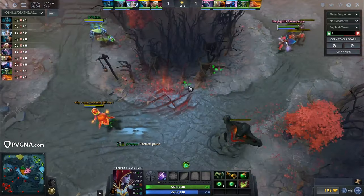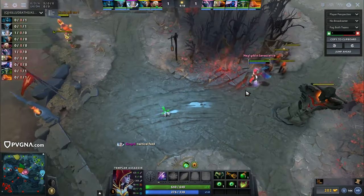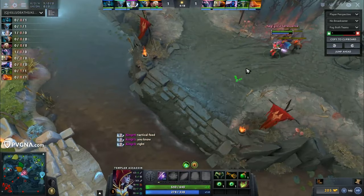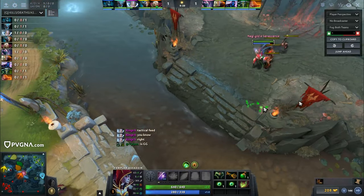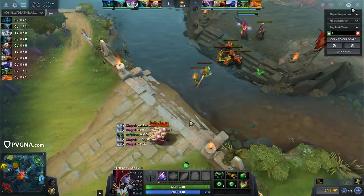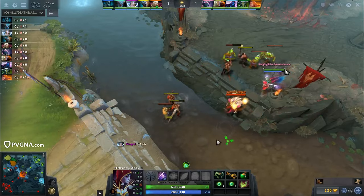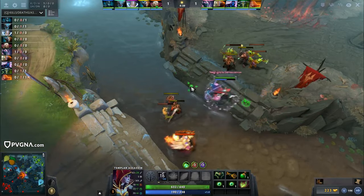In this game in particular, I get an enemy hero that is, in my opinion, one of the favorite heroes for TA to go up against — it's the Invoker. It's a matchup that you can deal with quite well no matter if you go Refraction or Psi Blades level 1. You can have some skilled Psi Blades due to fighting early on, but you can definitely skill Psi Blades if you really want to bully.